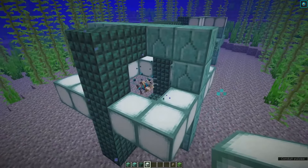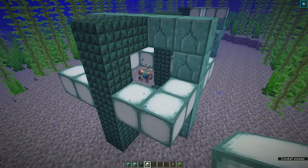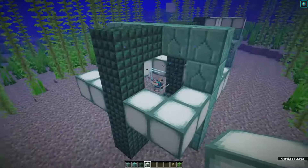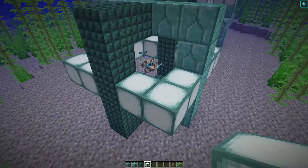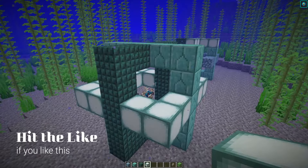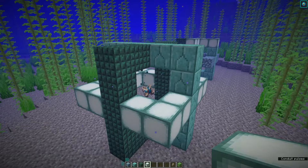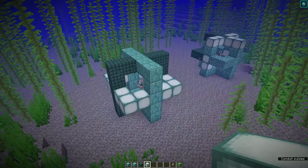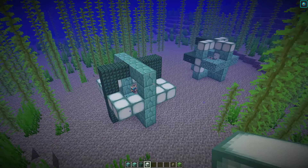This is now fully powered. It has a radius of effect of 96 blocks — that's 96 in each direction and going up and down. And once a conduit is fully powered, any hostile mobs that are in contact with rain or water that get within eight blocks of the conduit will take two hearts of damage every two seconds. So there we are: two fully powered conduits.